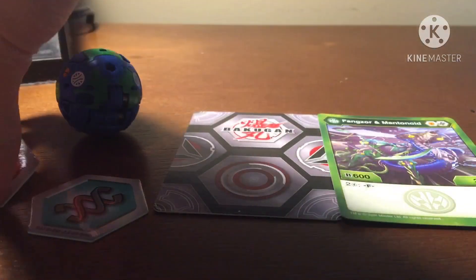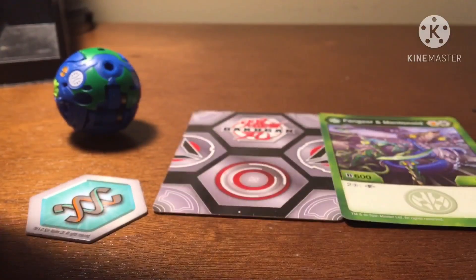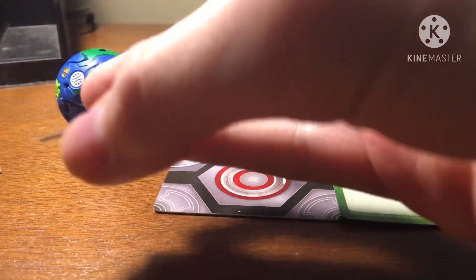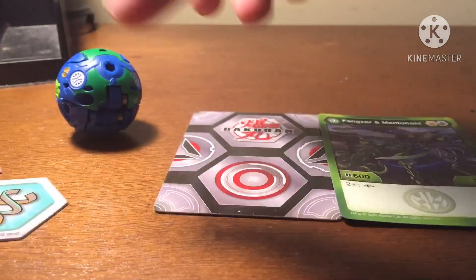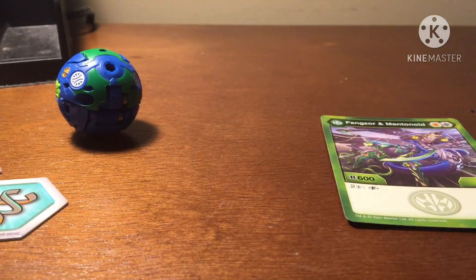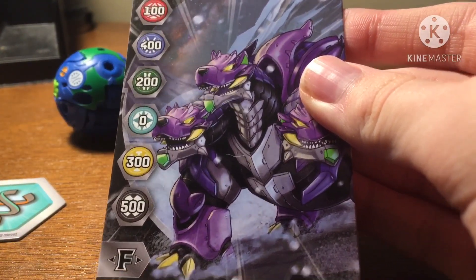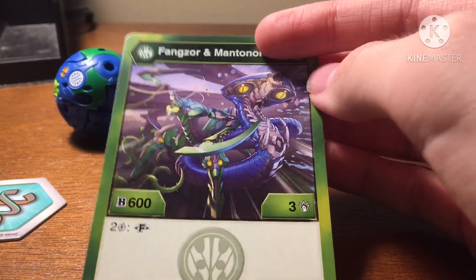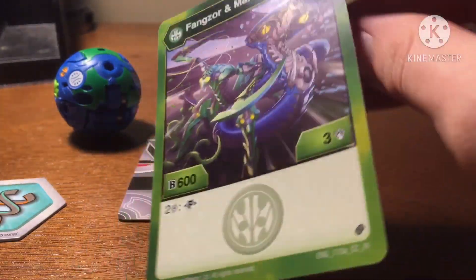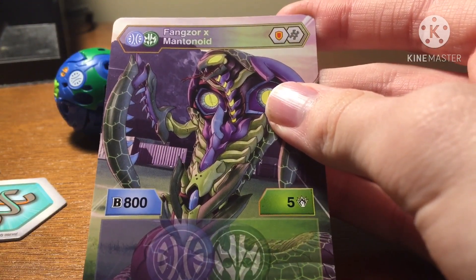Here are the cores he comes with. He comes with a shield core and a Helix Bakugan core. He also comes with a gate card depicting a Helicor X-Rampirion on it. And here is his character card — Fangzor X-Mantanoid. If you pay two energy, you can flip him and it'll become Fangzor X-Mantanoid. Pretty cool, isn't he?